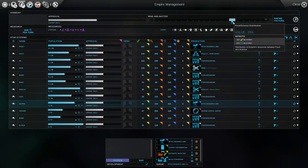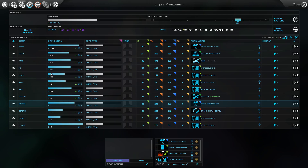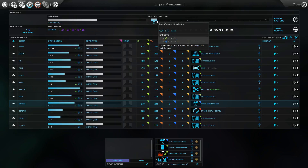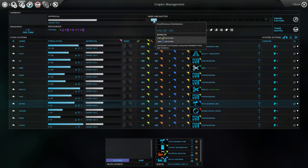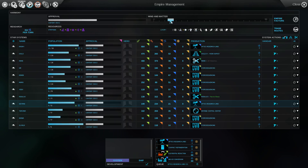Maybe I should go — Denib here could have double the population it currently has. Since science is affected right now, maybe it would make sense instead to focus on population growth. Let's do both.